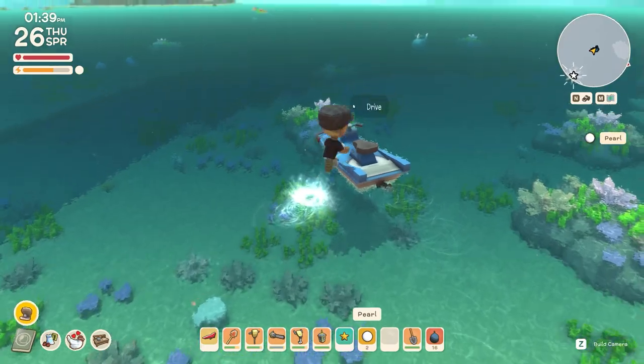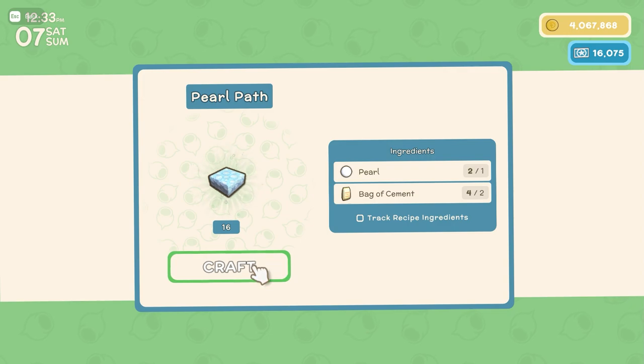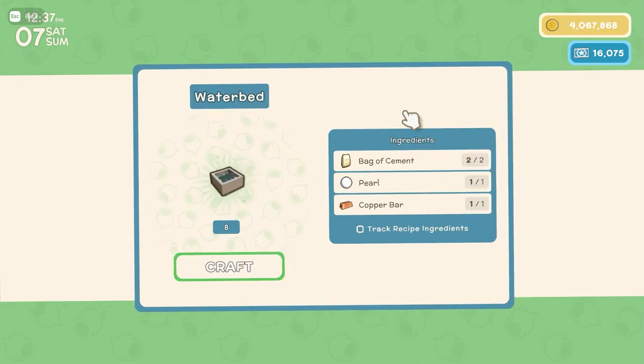Currently the pearl is used in two different crafts. One is the pearl pathing where you use one pearl and two cement to make 16 paths. Next is the waterbed — one pearl, two cement and one copper bar will make you eight waterbeds.